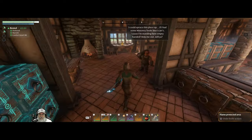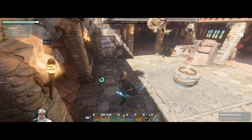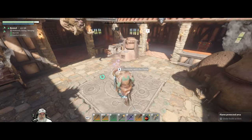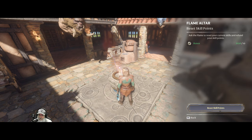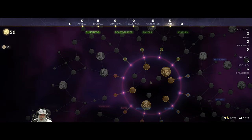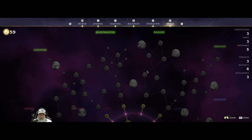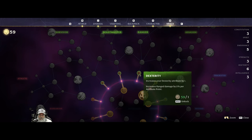I wanted to do that before I respec while I still had the mining skills. So what we're going to do first is go ahead and do a respec. I've also leveled a couple more times from all the mining. So let's completely reset our skill points and go into the skill tree — we're going to go back up through the ranger tree first and then see what we have to work with after that.